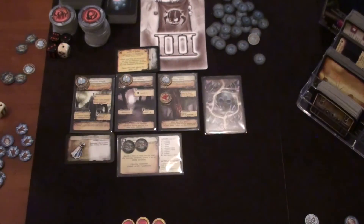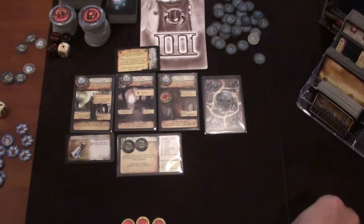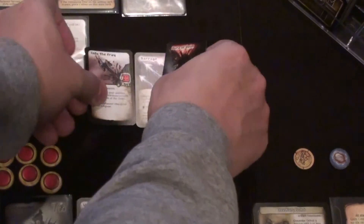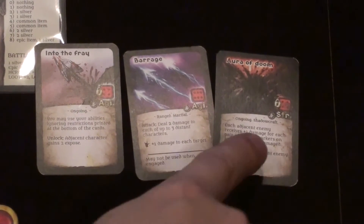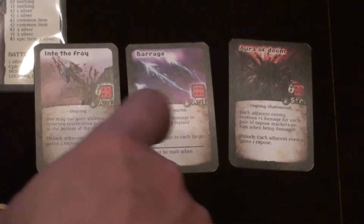I don't want to go into this final round with that in mind. I have six, seven, eight gold — I'm going to level up. I'm going to level up the Bard. Her level up is going to cost me five gold. We draw three skills and pick one: Into the Fray, Barrage, and Aura of Doom. I think for our Bard it only makes sense to go with Barrage — another ranged attack. Into the Fray would have been good for the Commander, but I can only choose one. So we take Barrage, and with that we also get an extra action die.